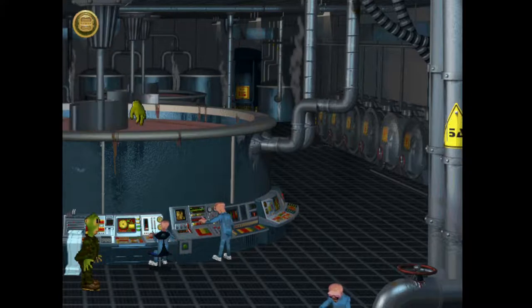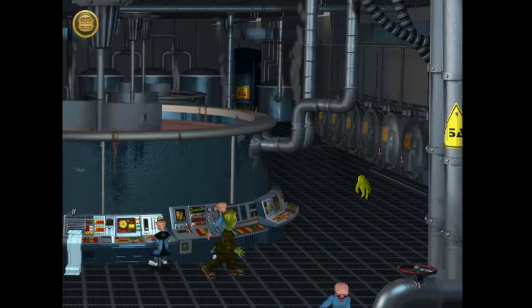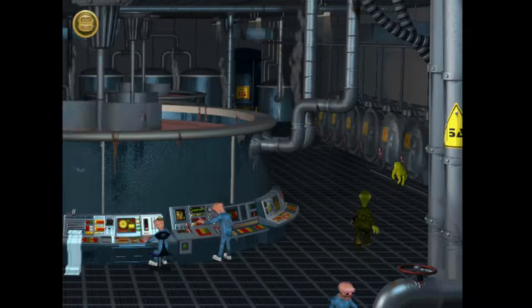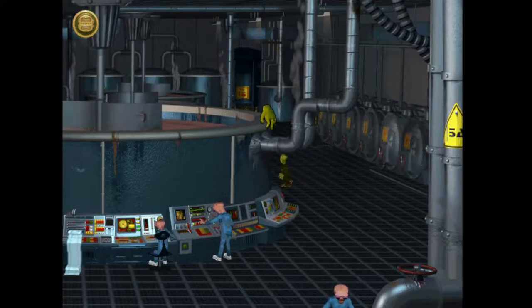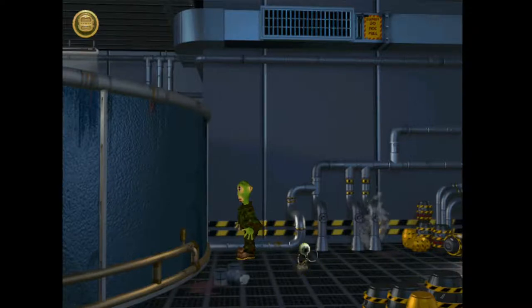Well, if this is the Omnibrain, can we not just throw a grenade in there or something? I feel like this is just empty space. We can't go into the distance. It's only because I've been playing this game for so long. How are these not interactable? Danger — do not pull. We can't interact with anything here.